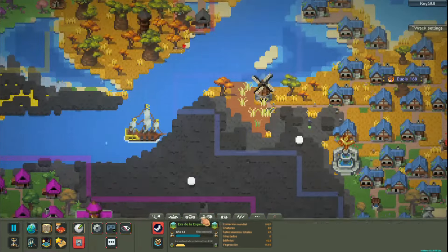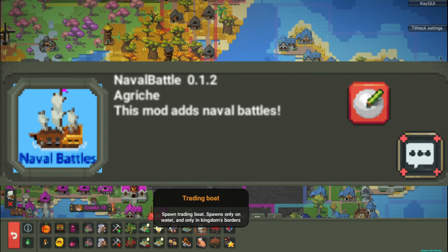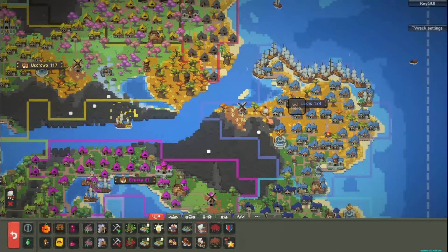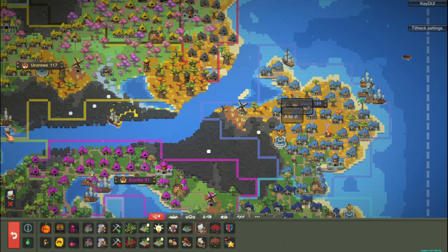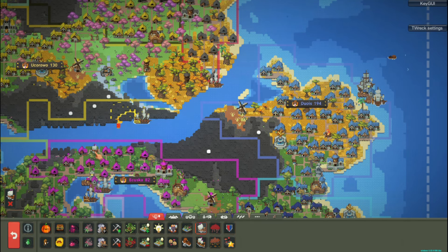Mod Feature 1: Armed Ships. Fishing and trading ships — these humble ships will now be equipped with archers, capable of launching arrows against any threat. It doesn't matter if they are other ships, enemy units on the coast, or even structures. Imagine seeing your fishing boats bravely defending your coast from unexpected invaders. It's just amazing.